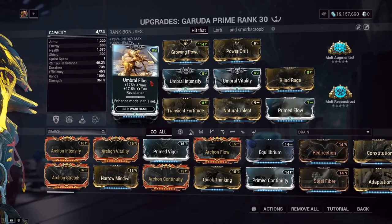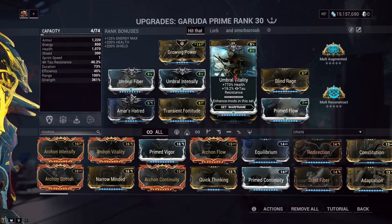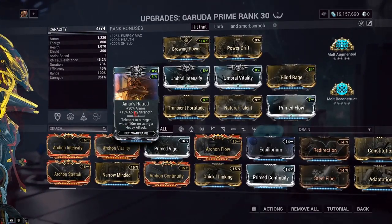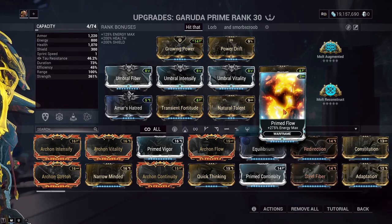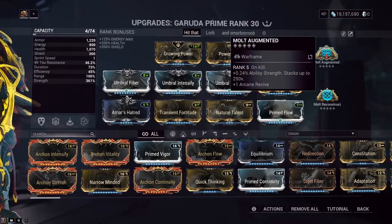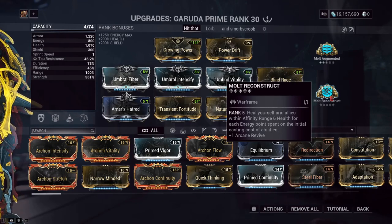Obviously, you can go with whatever you please in terms of replacing the umbral fiber, intensify, and vitality. However, I opted for these ones because they seem to be the best fit for this build, which is trying to give her as much health as she can without using any of the other health buff mods. Secondly, we have Blind Rage and Amar's Hatred for a little bit more power strength, with Transient Fortitude to follow them. Primed Flow gives me a bigger energy pool to work with, and Natural Talent to make sure she speeds up the speed in which she casts her fourth ability. We also have fully ranked Molt Augmented because we'll be getting kills over time, and Molt Reconstruct.